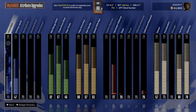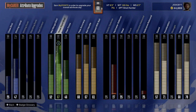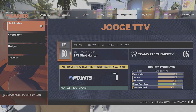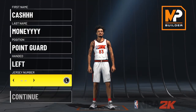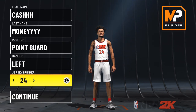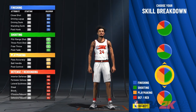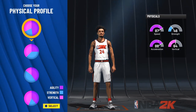Right here, this is before I upgraded the build — you see the stats. The stats are basically just the iso guard, that's pretty much it. It's literally just the iso guard — a playmaking shot creator, offensive threat, those type of builds. This is exactly what this build is, it's strictly a park build. If you guys want to try to play this in rec you can — if you want to see me play this build in a rec I will play it in a rec just to show you guys, but that's pretty much it, this is more so a park build.